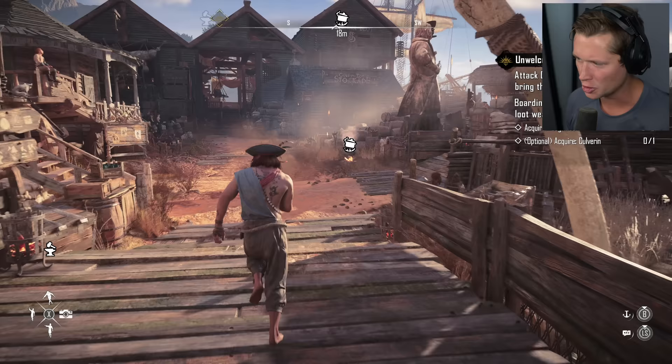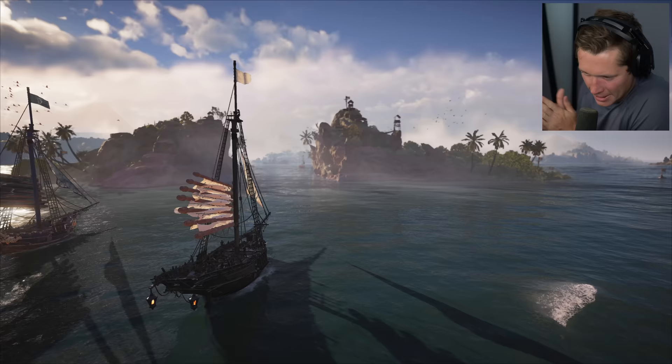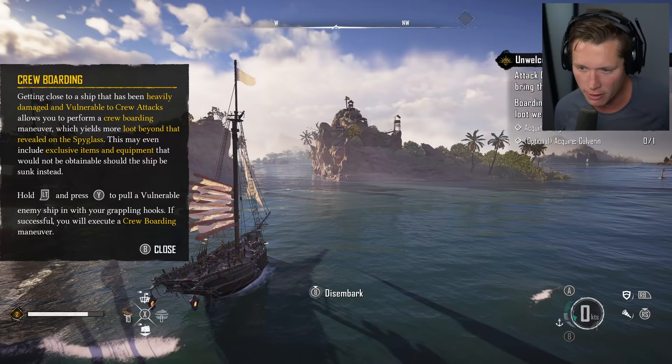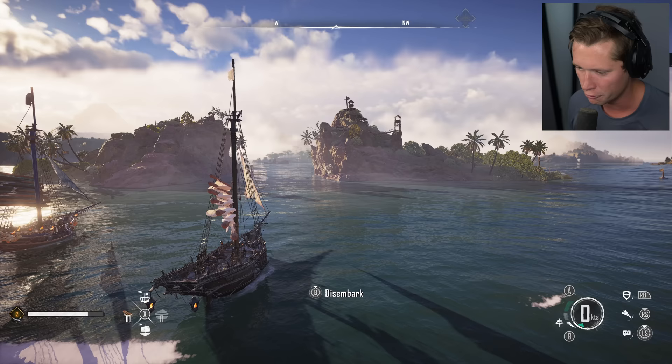Boarding warships offers a chance to loot weapons — acquire a cogwheel and also a culverin if we can. Let's set sail! We're going to have to do some boarding. Getting close to a ship that's been heavily damaged and vulnerable to crew attack lets you perform a crew boarding maneuver, which yields more loot beyond what's revealed in the spyglass. This may even include exclusive items not obtainable if the ship is sunk instead. I think you need to aim a little bit higher than we were aiming yesterday — I was reading some of your comments.